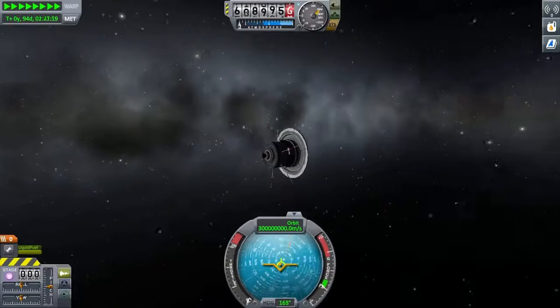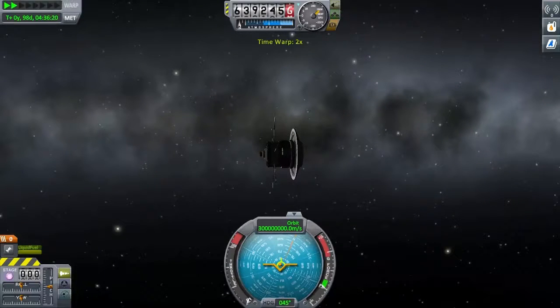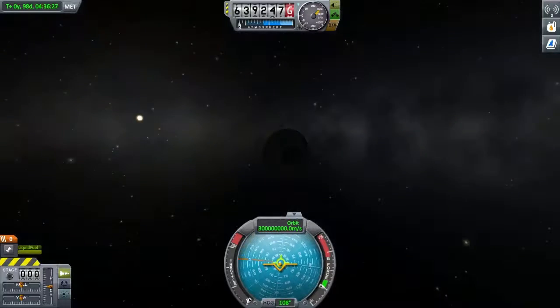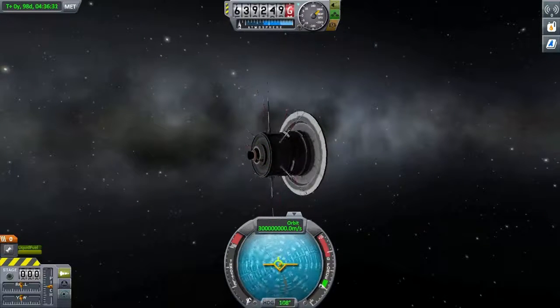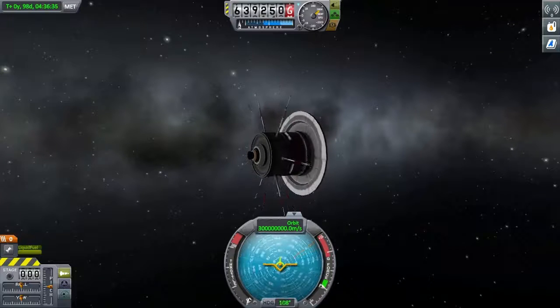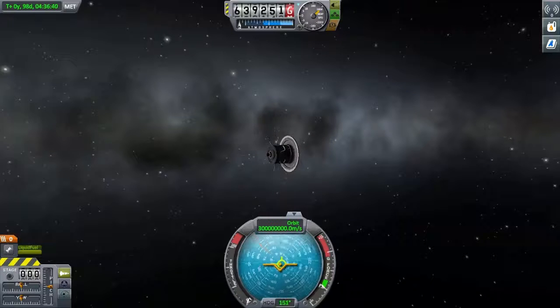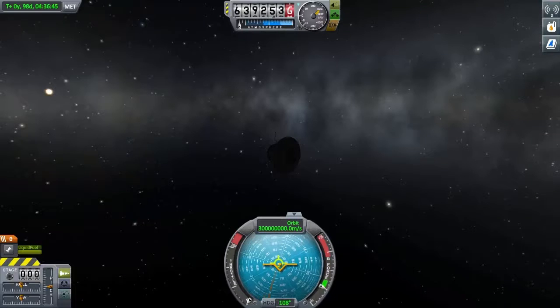Now to make this get up to speed, I did have to cheat a little bit. What I did was I basically made this part — this engine — I went into the part file and made its thrust like 7000 or something like that, as opposed to its usual 20. I then launched it into orbit and put on infinite fuel and went from there.